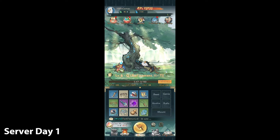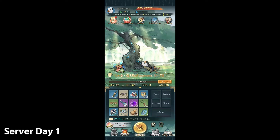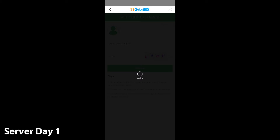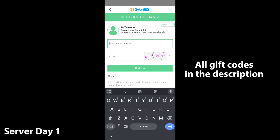Also, a seven-day sign-in is now available to claim. For the first seven days, make sure to log in each day and claim it. Now one thing you really have to do in the beginning is go to User Center, wait a bit, and the code exchange will pop up. At this point there are about eight gift codes you need to fill in — they give you amazing stuff, especially for early game, so make sure to always use them.